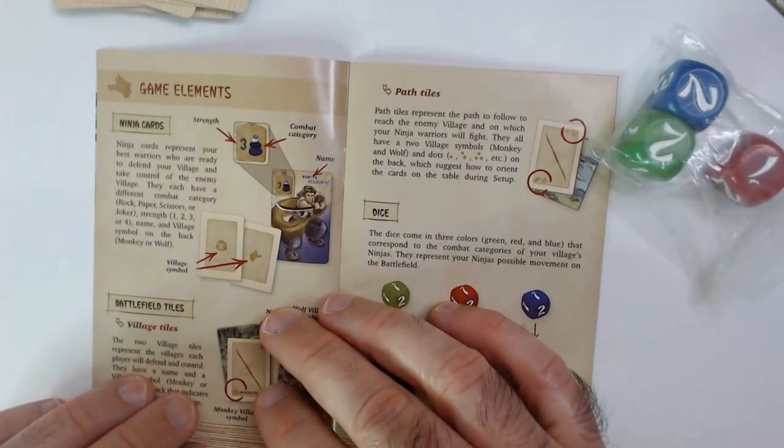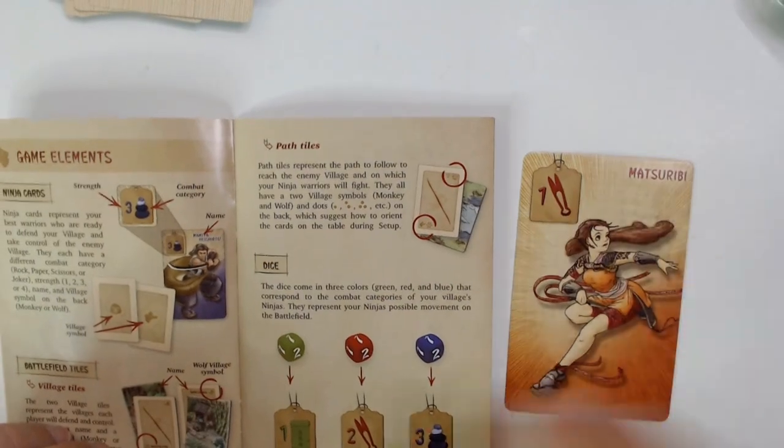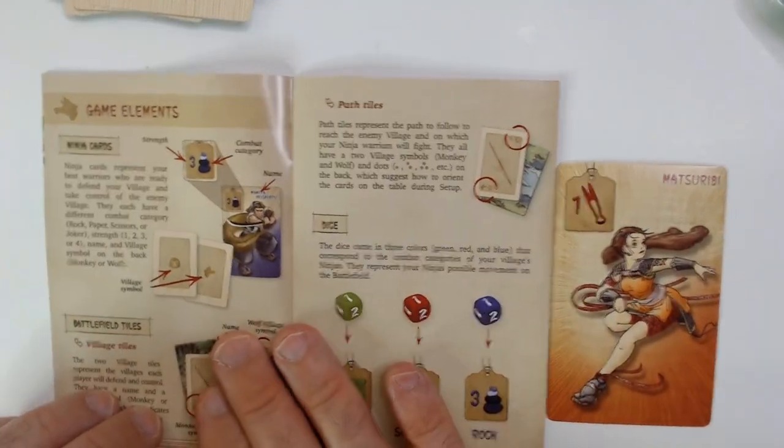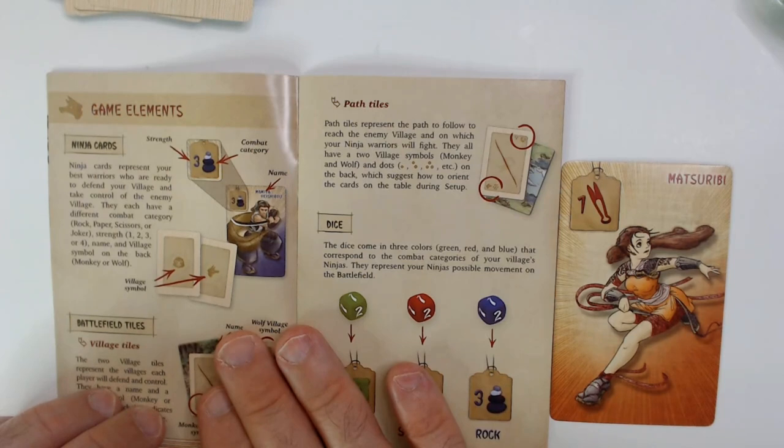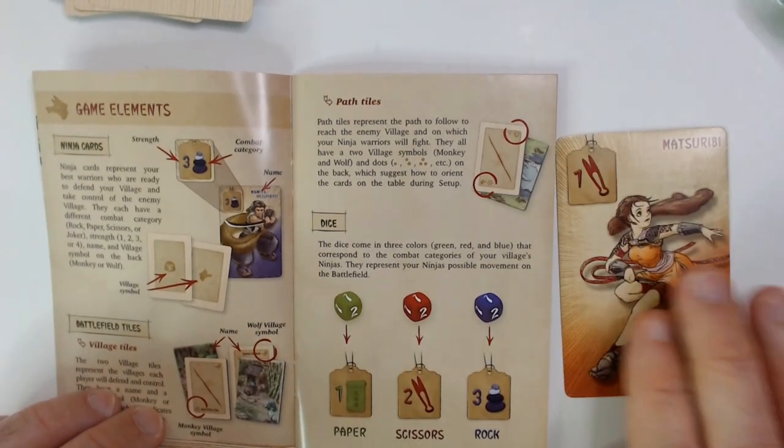Game elements — ninja cards: ninja cards represent your best warriors ready to defend your village and take control of the enemy village. They each have a different combat category — rock, paper, or scissors — a strength of one, two, three, or four, a name, and a village symbol on the back: monkey or wolf.